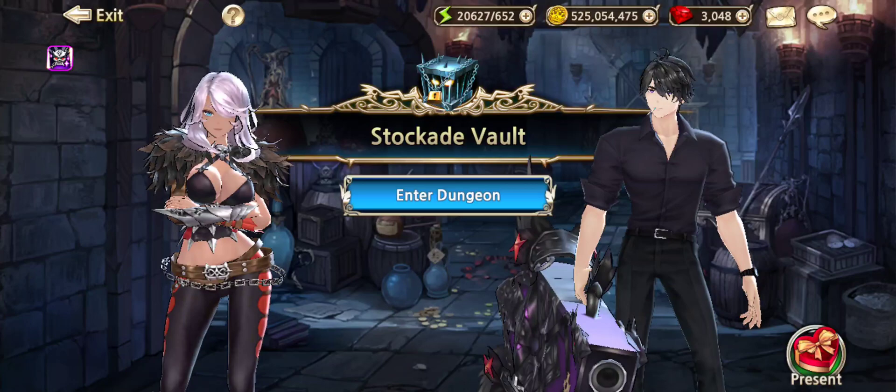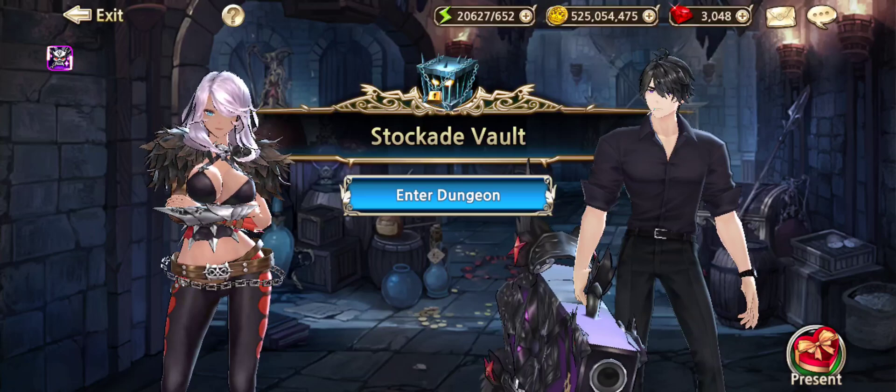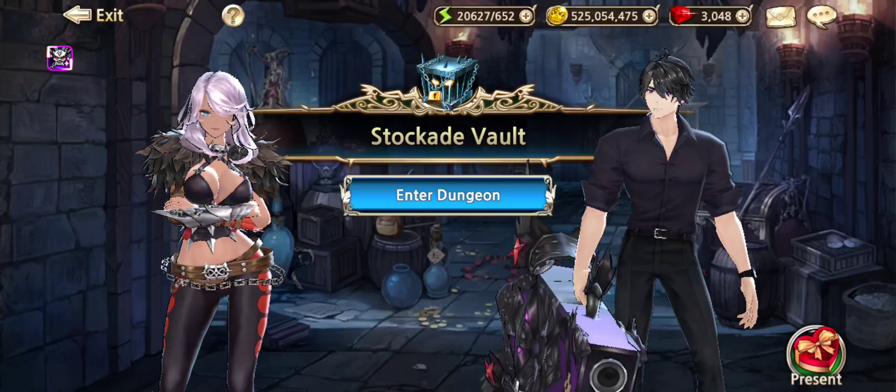Hello Raiders, Rothgar here. I'm going to talk to you about Ascending Your Heroes. This costs various amounts of Fragments, Stones, and Infinity Stones, depending on what you're trying to ascend to.